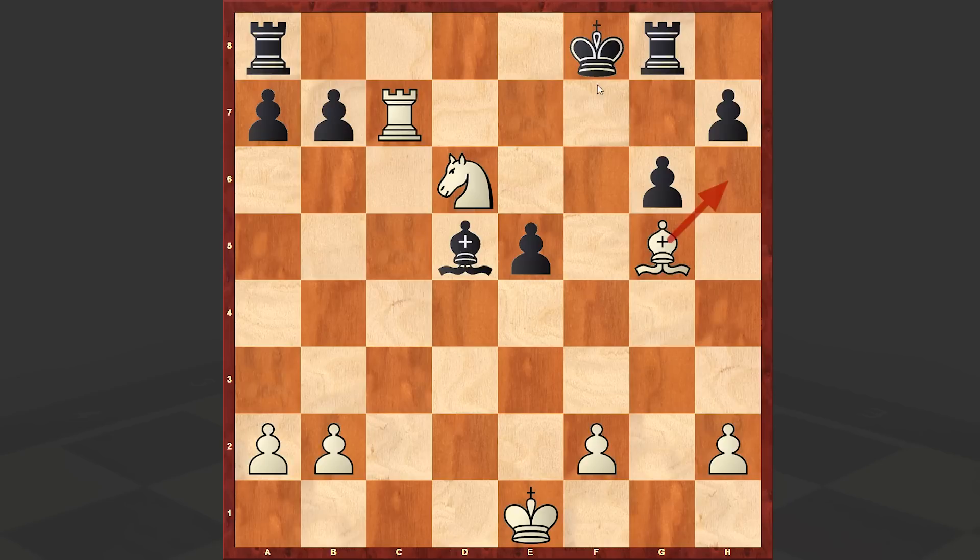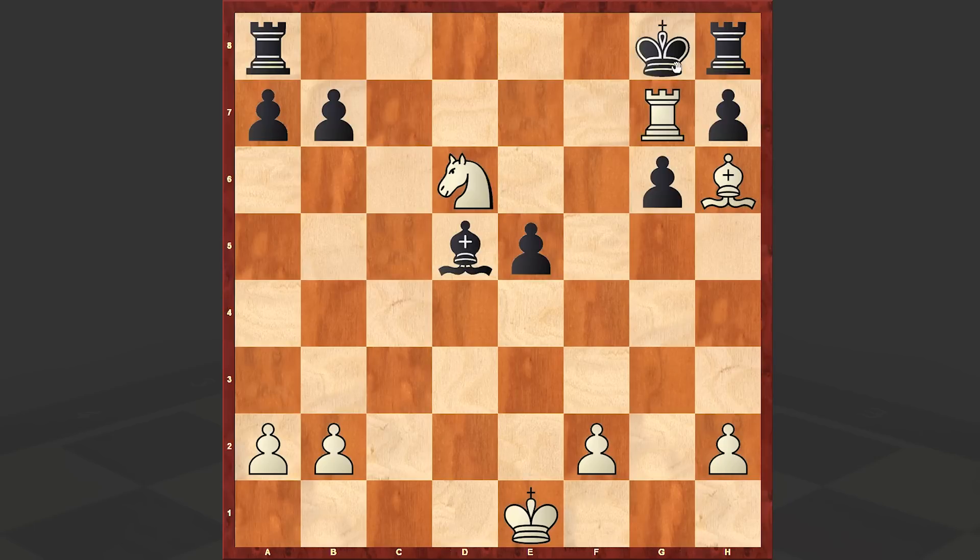Bh6 check is the threat, that's why Black freed the g8 square for the king. But anyways, Bh6 check followed, Kg8, Rg7 check, Kf8, Rc7 check, Kg8 — and now the question arises how should White proceed?